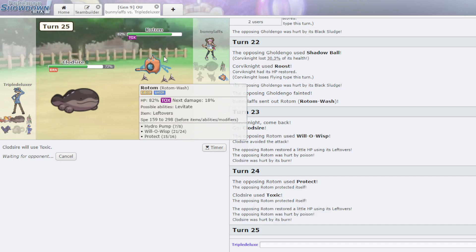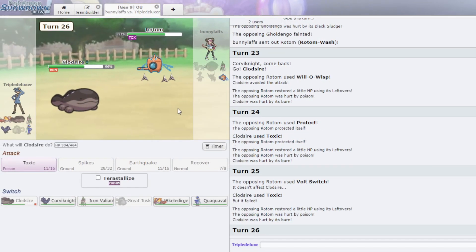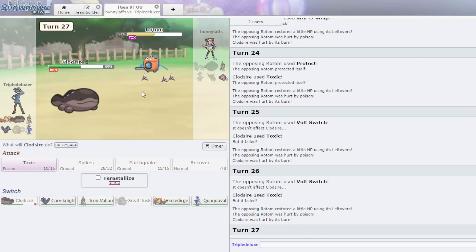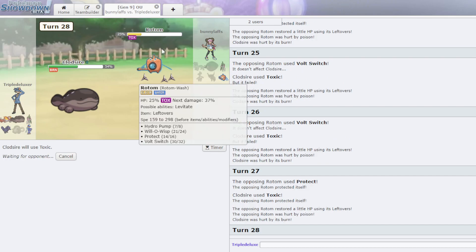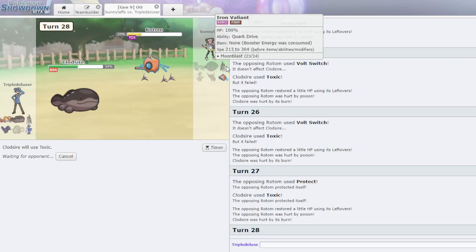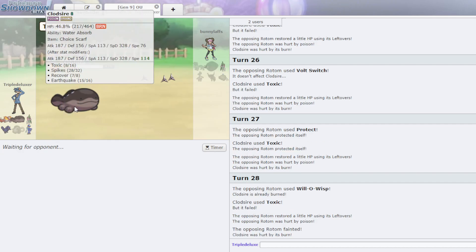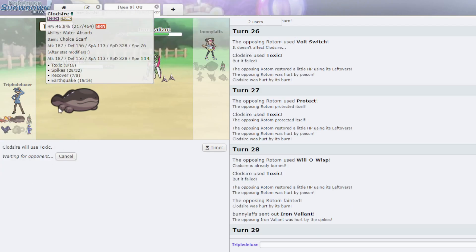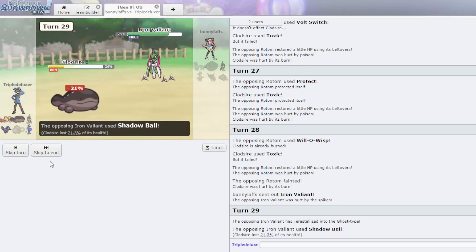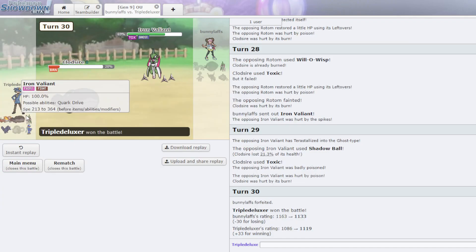He has to switch eventually — he has nothing to hit me with because he's lost his full switch. The Toxic is going to build up on him. He doesn't have enough health to outstall my Toxics, so now Iron Valiant comes in and I get to Toxic it. I have the Toxic so now I can just stall it out.